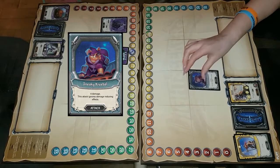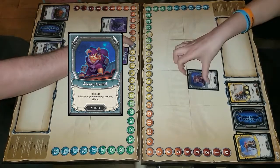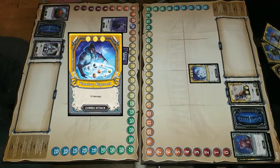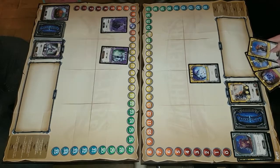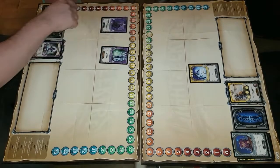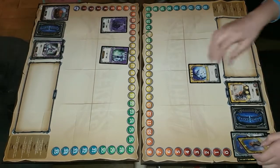I'll play Sneaky Creeple for four damage. And then I will play Planetary Alignment and I will use these to play that. And that's 12 damage. That's a quick finish. I am out.